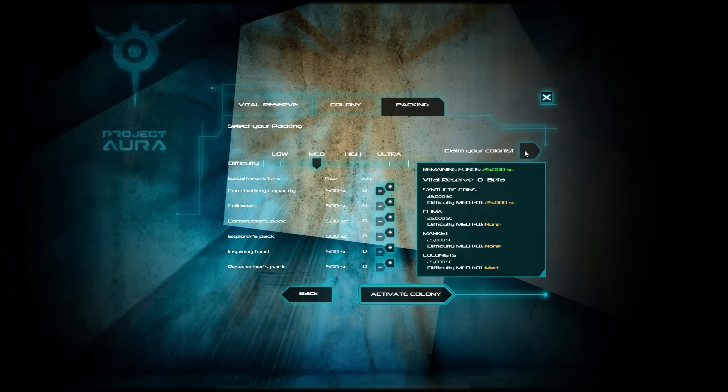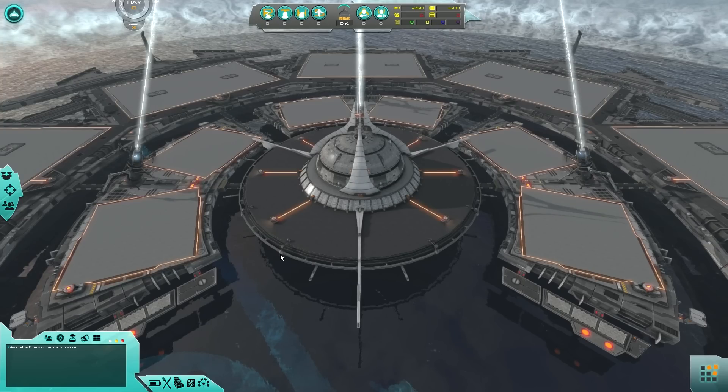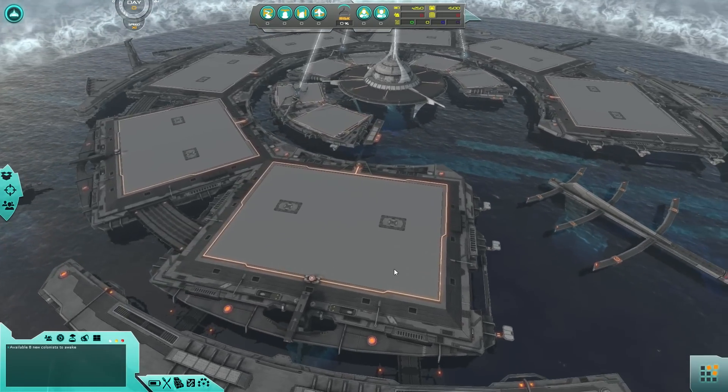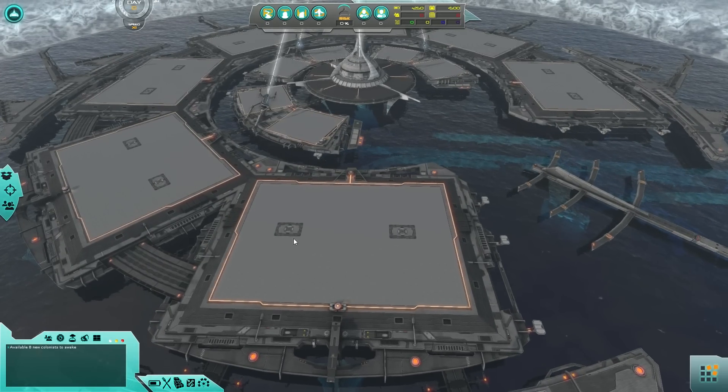Let's jump straight into the game — let's randomly generate some stuff and activate that colony. I am ready to float, since we're going to be on basically what is a giant pontoon ship. Welcome to the Colony of Rumble Blankets — this is it. All of these big gray areas you're going to see right here are where we'll be able to build.